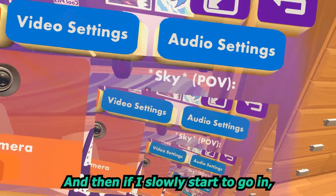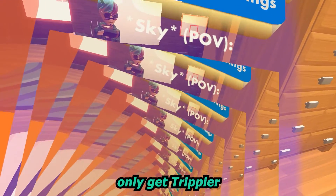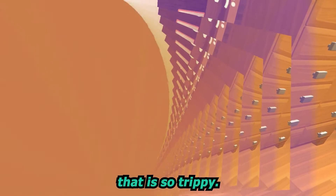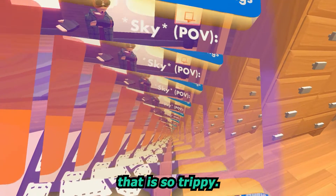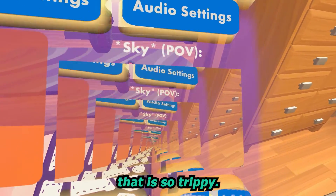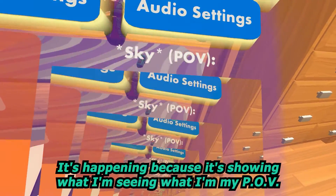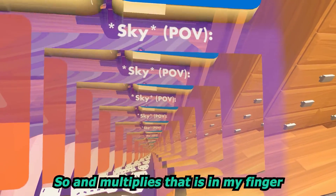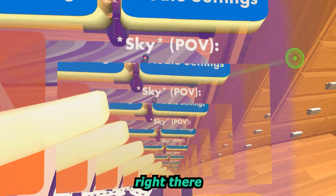If I slowly start to go in, it only gets trippier — that is so trippy! It's happening because it's showing what I'm seeing, my POV. It multiplies, and I can see my finger right there.